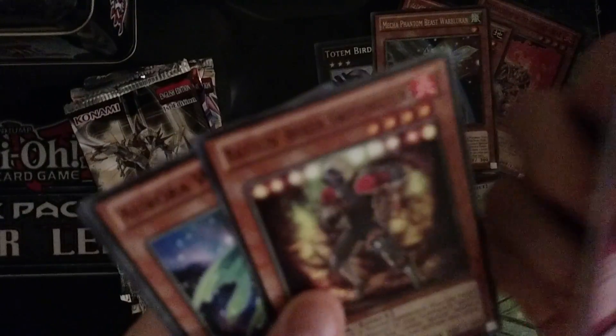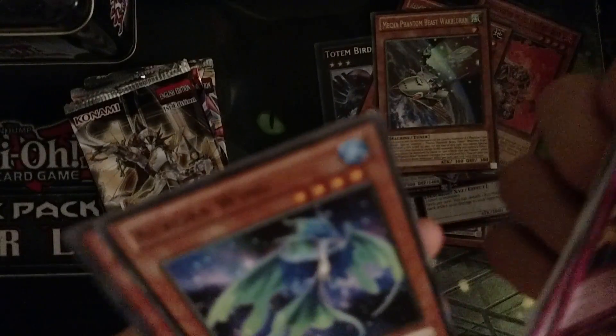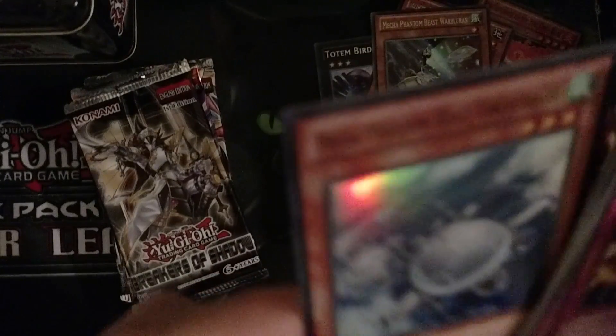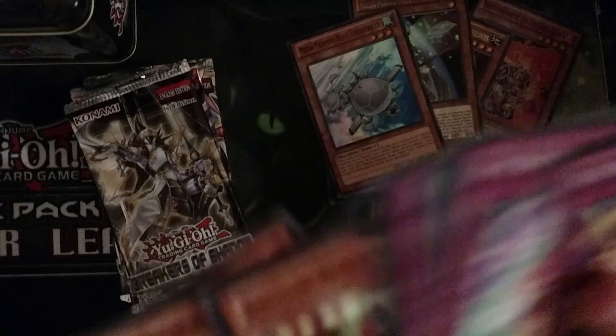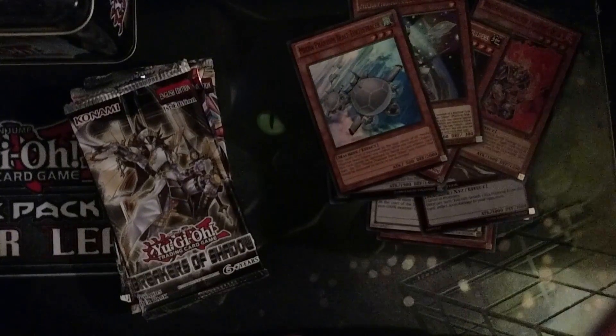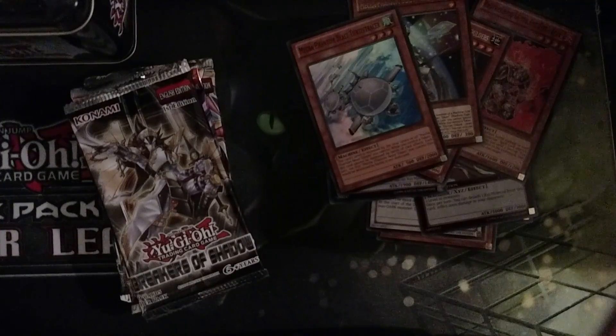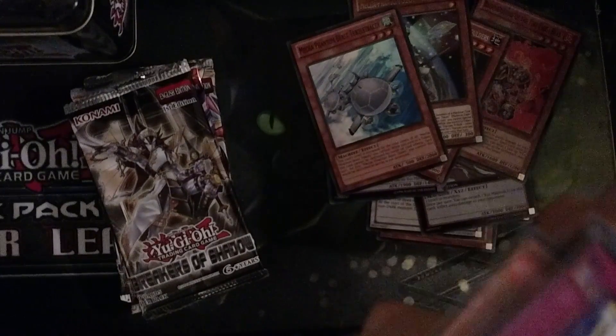Battle Blocks here. Warp-Win. These things look kind of fake. Brotherhood of the Fire Fist and we got a Conflict of Beast. Turtle. Racer — that's a holo, nice. These look different than I used to see. Is it fake or not?